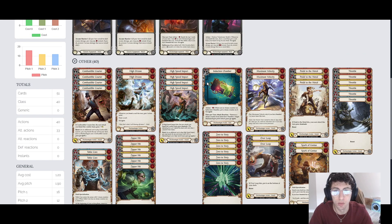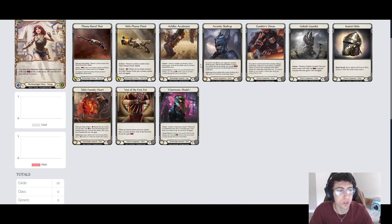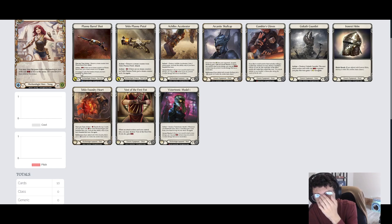That's the core of the deck. Looking at some budget alternatives — there's a weapon alternative with the Plasma Barrel Shot. You'll switch out Induction Chamber for Hyper Steam Conductor if you're doing this. It's not as powerful, but if you want to mess around with it, it can be fun. It costs 2 to use and deals X plus 1 equal to the times you've boosted this combat chain. Usually this deck uses all its resources to play action cards, so you might only have 1 resource left over — that's why Plasma Pistol is typically better.